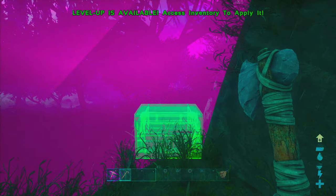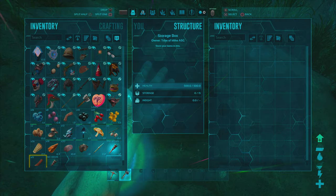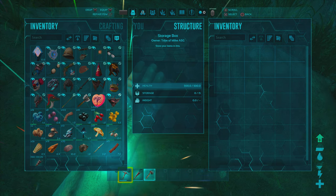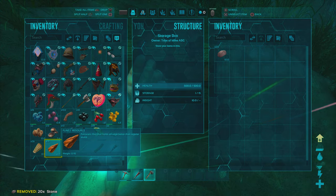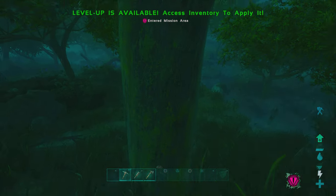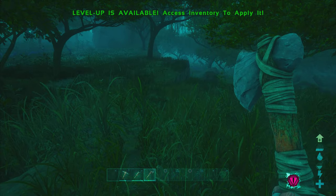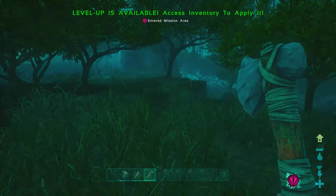We're right on the edge of the mission area. I've got mostly vanilla settings, but I did enable clipping into terrain, which lets me place a storage box slightly elevated — essentially creating stairs up to a higher platform. That's exactly what I want so I can build a house up there.